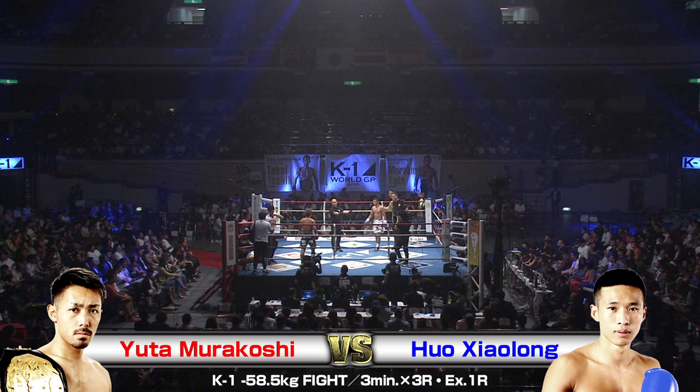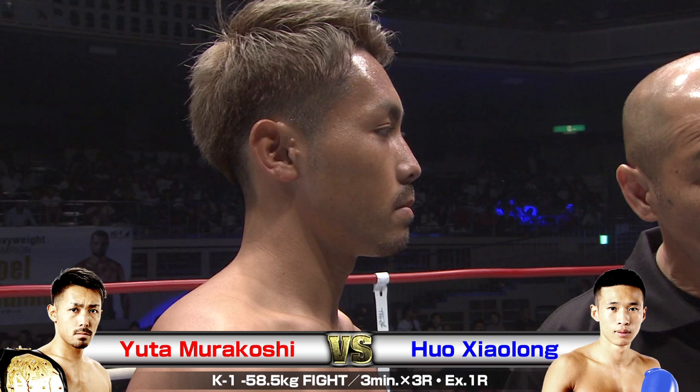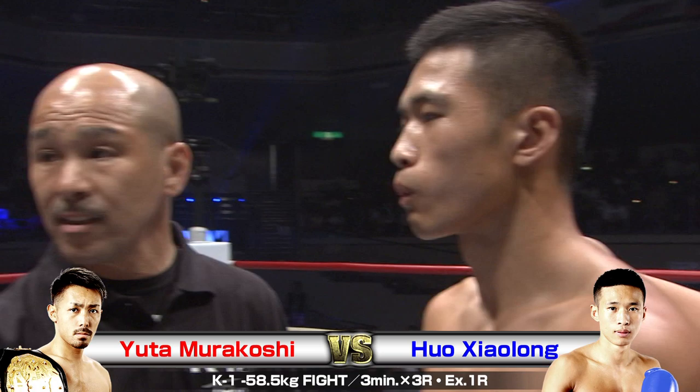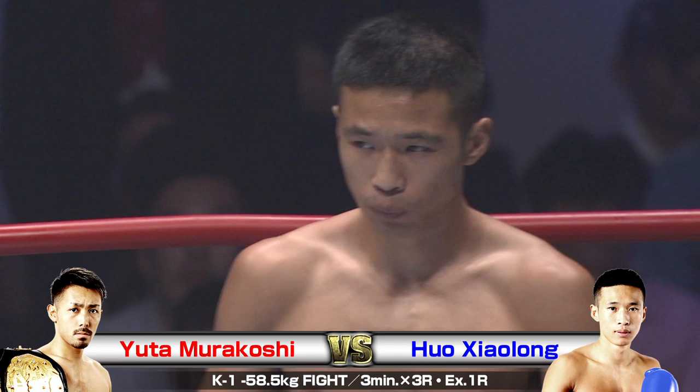We're back with some more K1 World Grand Prix 2019 Japan action. The K1 Super Bantamweight World Tournament at the Ryogoku Kokugikang Sumo Arena. We've got 10,500 screaming fans ready for this next bout. In the red corner, Yuta Murakoshi taking on Pho Shaolong in the blue corner. This is to be contested at a catch weight of 58.5 kilograms. Let's start this action off.